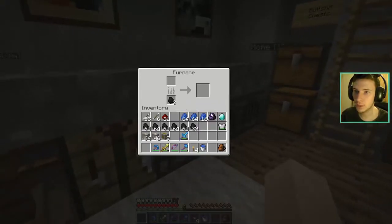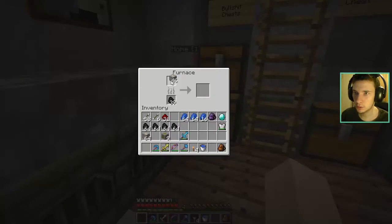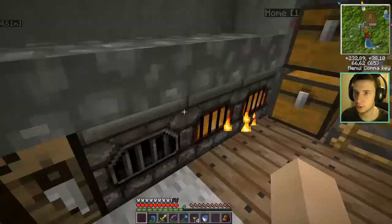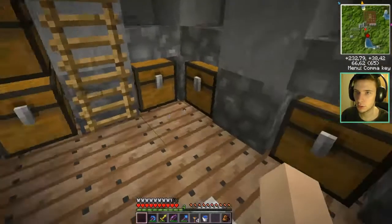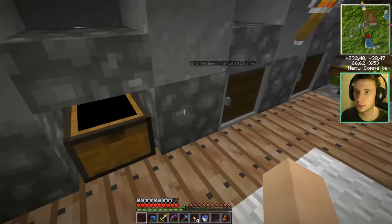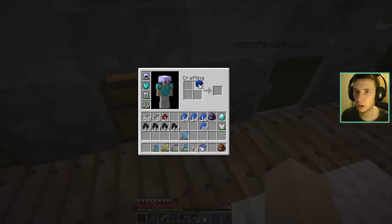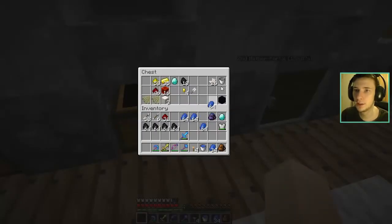I'm going to put a bit of coal in this chest because it needs it, and I'm gonna put iron, gold, and lapis in there. Actually, I need to make blocks of lapis — wait, no, I'm going to undo the blocks because that way I will feel rich. It's actually my new thing: I like to feel rich. So I'm gonna put all of this here.